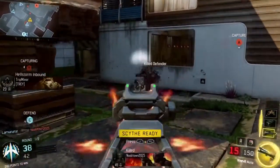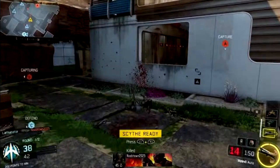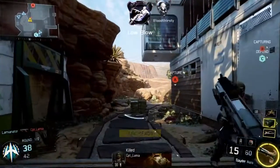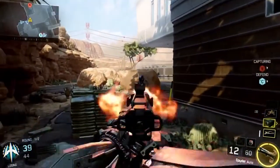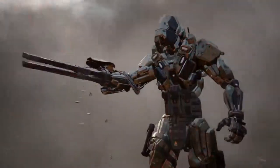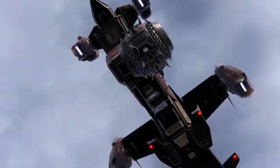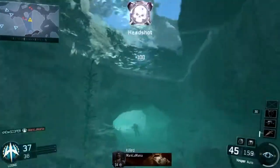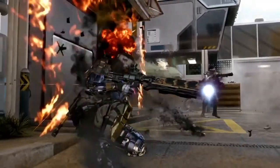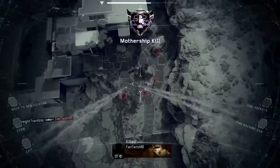Next up is the final specialist — the Scythe. This is what you saw in the very first gameplay trailer. He throws smoke and then pulls a turret out of his arm, which is probably what I'm going to use. He just absolutely melts everyone with it. We also see the spike ball from the first trailer, and thruster packs being shown off.